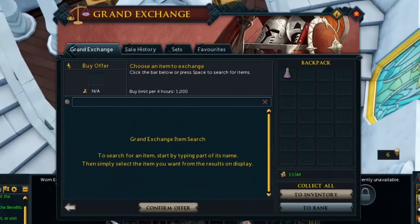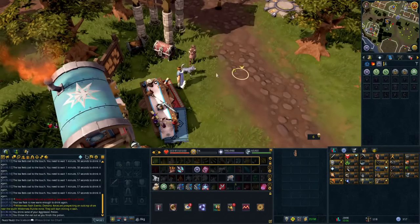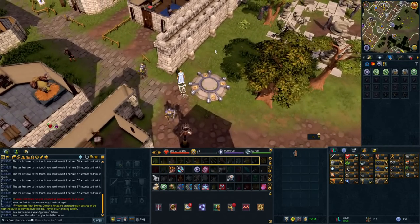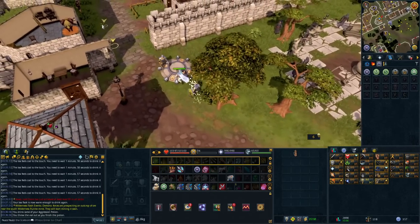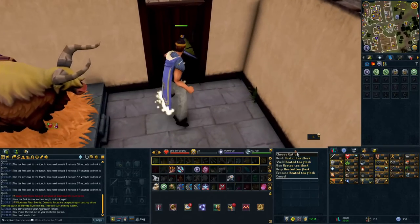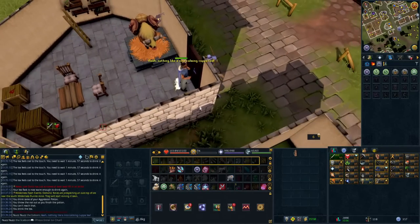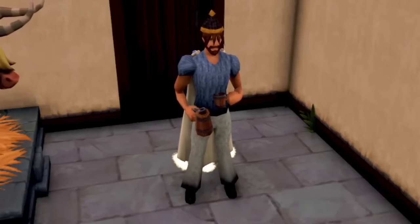A fun one at the end here: the first is very simple and literally has one use, and that is the Heated Tea Flask. You can buy this flask and drink tea out of it whenever you want. The only real use is essentially getting rid of the aggression potion buff. Picture this: you've been doing some slayer creature with an aggression potion active, you teleport back to a bank, and you get piled by a bunch of mobs because you still have your aggression potion active. With the Heated Tea Flask, you can drink it and it gets rid of that effect. It's its only use, but it's a funny and interesting one.